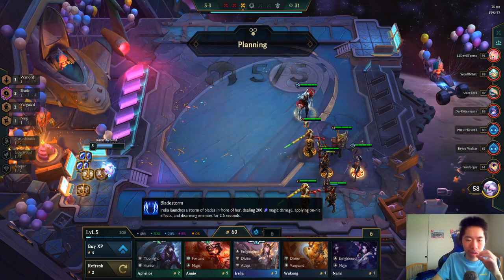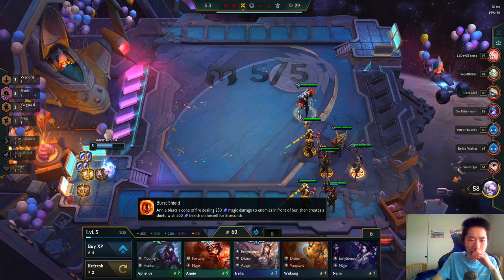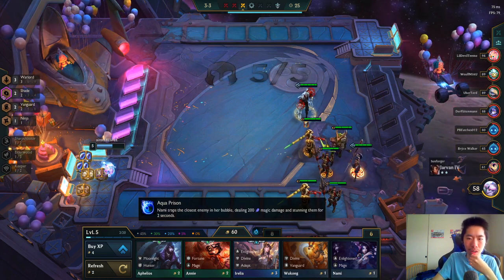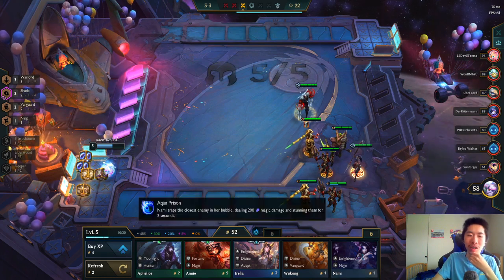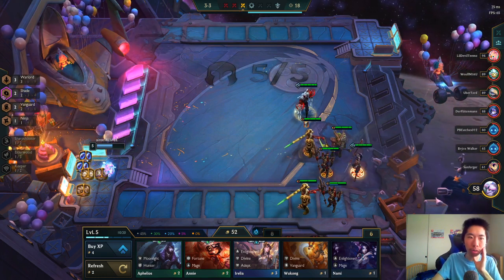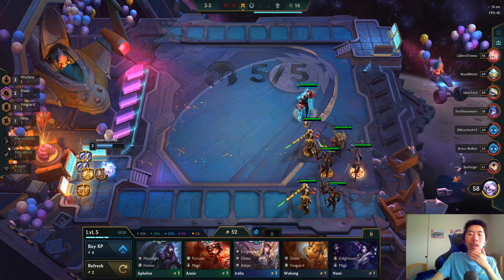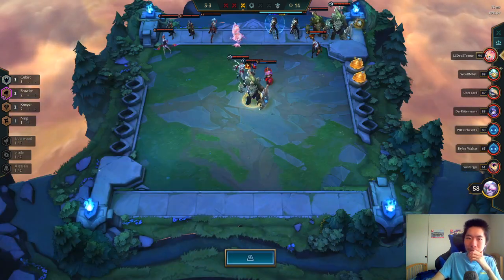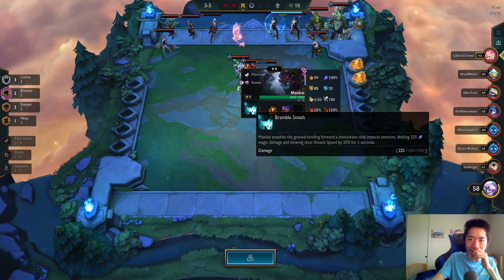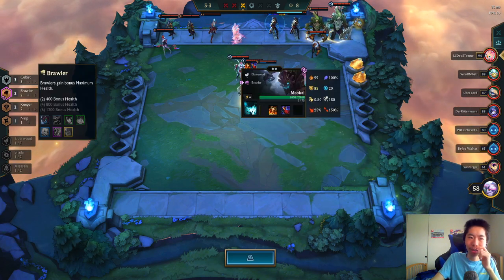Annie, Wukong, Nami on the board. I need to roll down to get some upgrades — I am dying way too fast. Maokai is back as someone's Chosen with two Brawler.